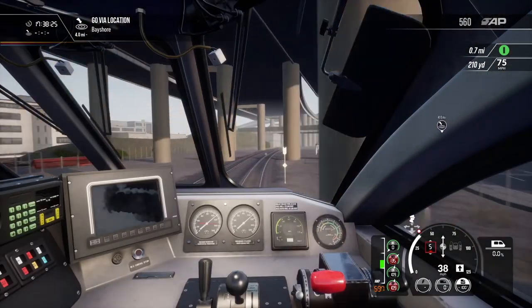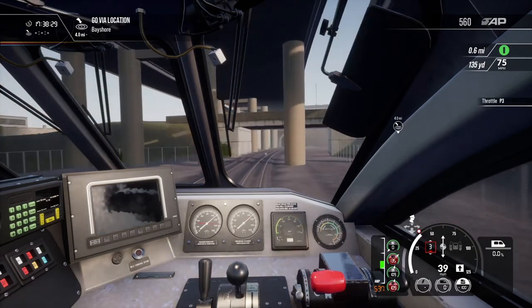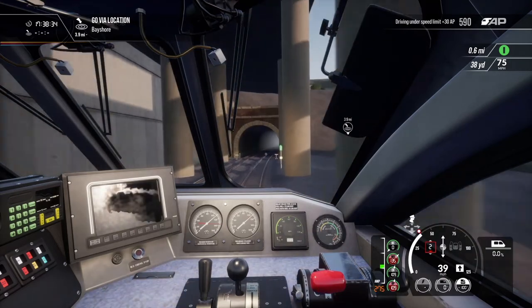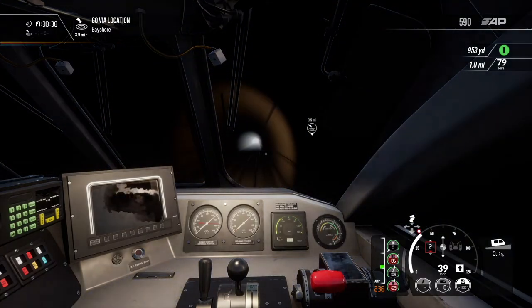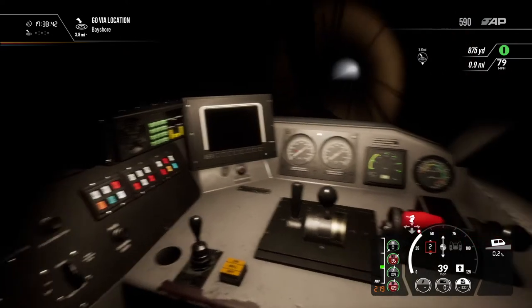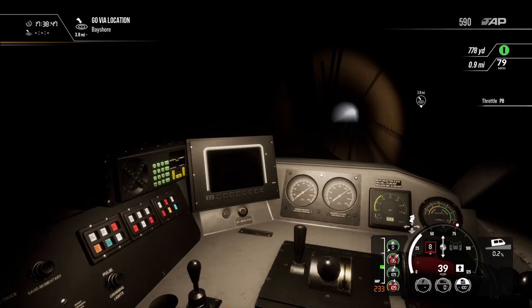We'll switch the bell off because that's going to get annoying pretty quick. It looks like we've got a 40 mile per hour speed limit going into a 75 soon. Just ease down a little bit to stop us from overspeeding, then maintain speed as we head into this tunnel. Glad we've got the reading light on — otherwise we wouldn't be able to see anything.